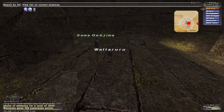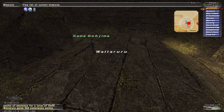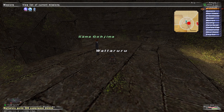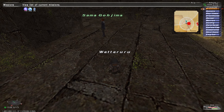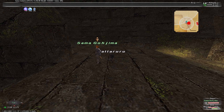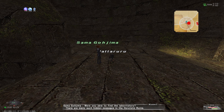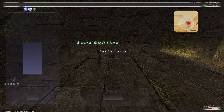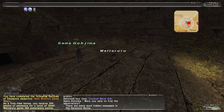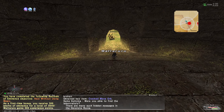The problem with the quest line in this game though is that you have to be very, very adamant about following it all the way through. Because the game does not update the quest text at all. You have to read everything. Were you able to find the laboratory? There are many such hidden passages in Herototo Ruins. There sure are, actually. And they're all haunting.